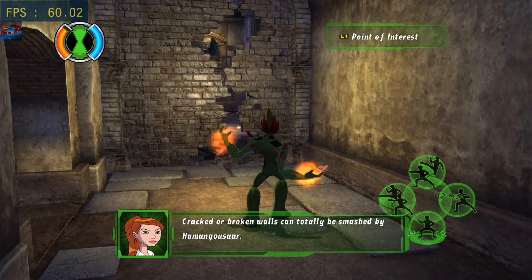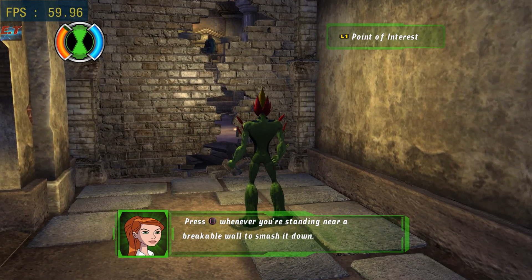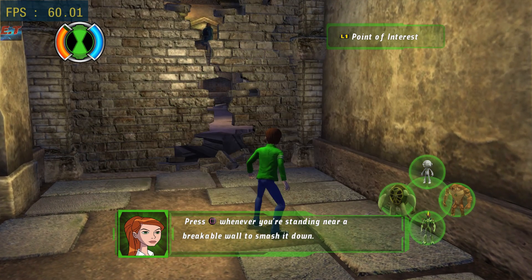Cracked or broken walls can totally be smashed by Humongosaur. Press the square button whenever you're standing near a breakable wall to smash it down.